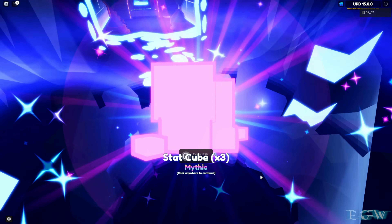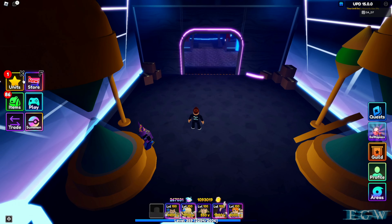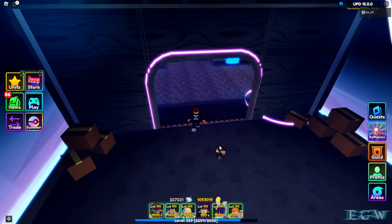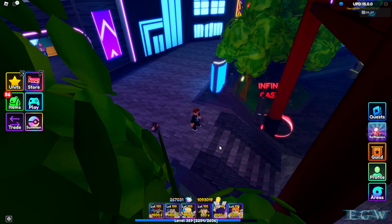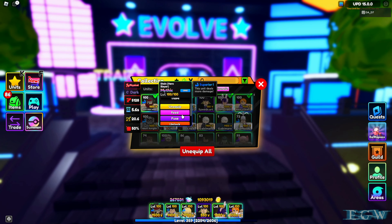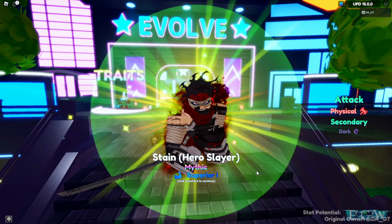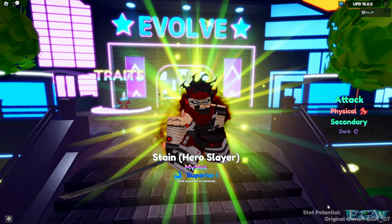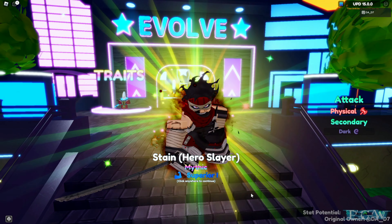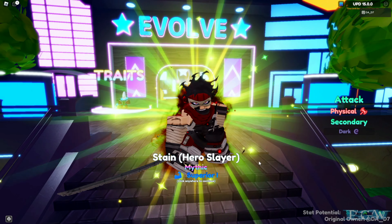Stain Hero Slayer — nice stat cubes, perfect stat cube! Let's equip him and take him outside and see what he looks like. He looks pretty much the same, just has a little aura going on. So there he is — Stain Hero Slayer, physical and dark. He's got an S-minus, not bad, not great.